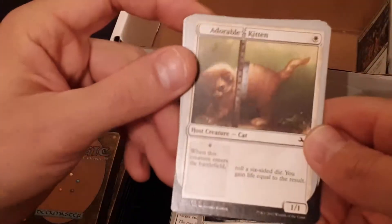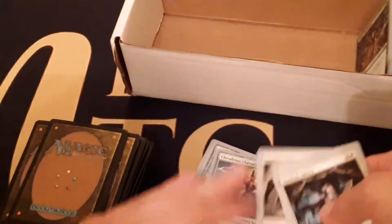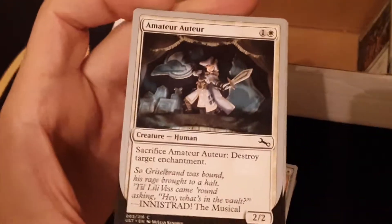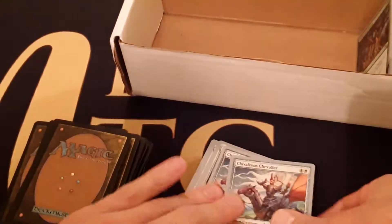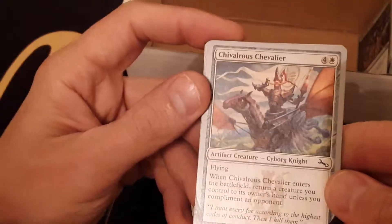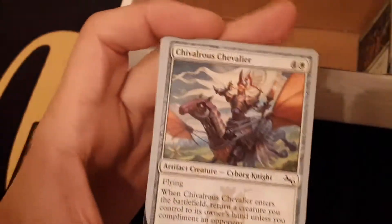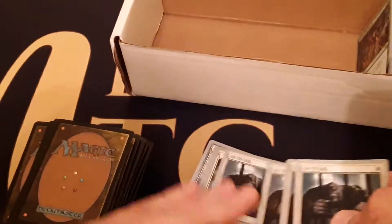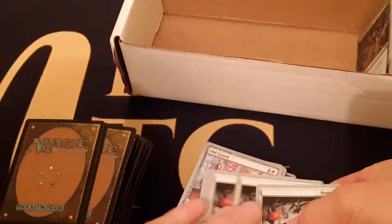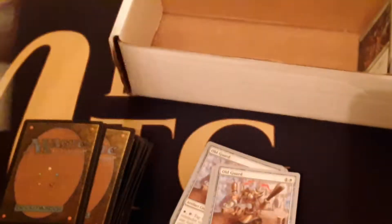Adorable Kitten for dice rolling and host/augment. Amateur Auteur for enchantment removal — not too many enchantments in here, but it's a 2/2 for two, which is fine. Chevalier is a white flyer, artifact creature. Go to Jail is some white removal via exiling. How Many Birds is a flyer and of course host/augment. Old Yard and Tap deals with tapping without reminder text — one of a couple of goofy things I try to get in there.